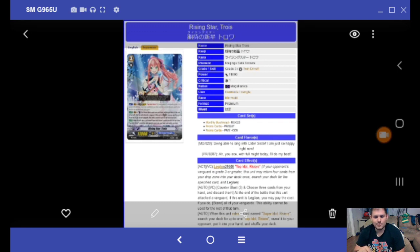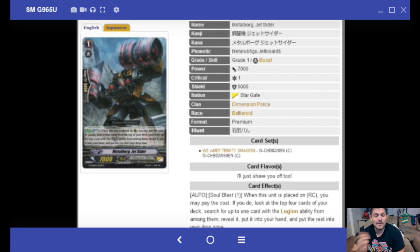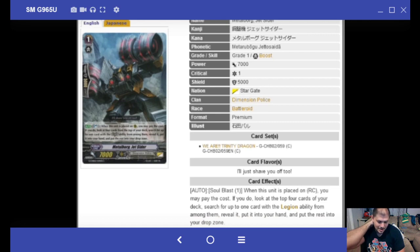A couple more Metal Borg cards are coming. Metal Borg Jet Sider: Soul Blast 1, when this unit is placed, you may pay the cost. If you do, look at the top four cards of your deck and search up to one Legion ability. This works with any Legion — True Zeal, anything. You don't need to be Metal Borg name related, just Soul Blast 1. So you build up your drop zone early and you're searching out your Legion.